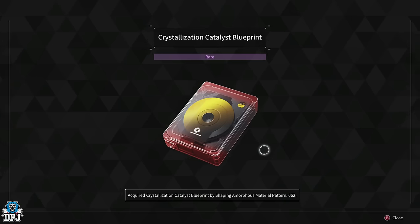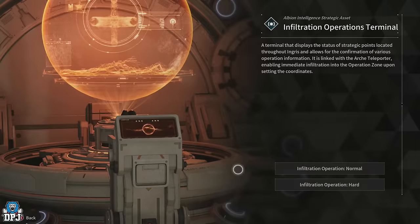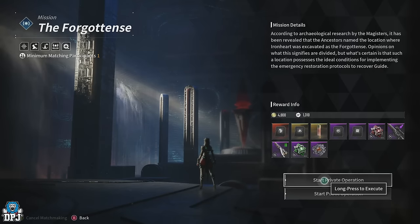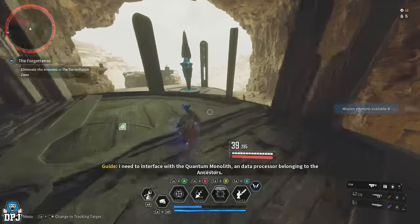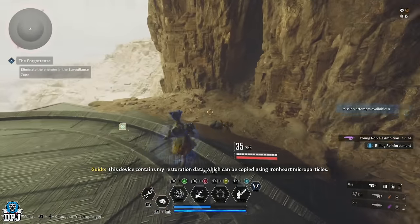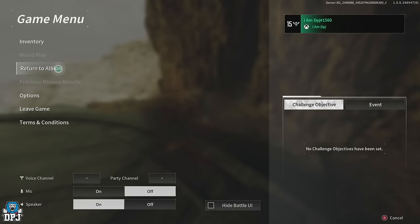Now for the other materials needed to research the crystallization catalyst. First is the murky energy residue. You want to do the Forgetten mission on Sterile Lands, starting from Albion on normal mode. About 45 seconds to a minute in, you'll find an elite — destroy it, pick up the materials, then abort the mission, return to Albion, restart, and rinse and repeat. Simple as that.